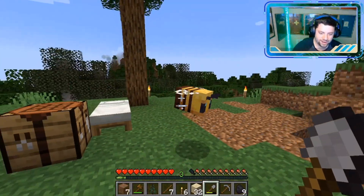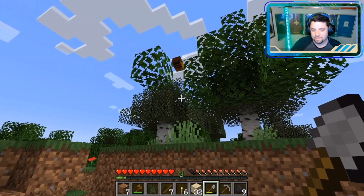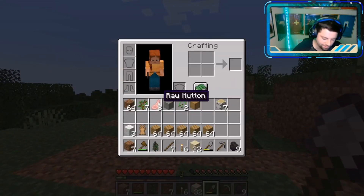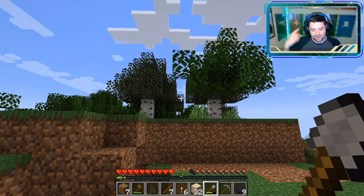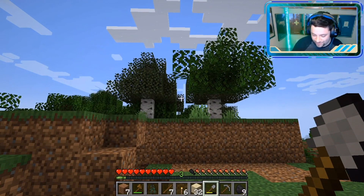Not gonna lie — in real life, big wings from insects freak me out when they fly by my ear. So when I was in my crafting menu just now and that freaking bee flew past in my headphones, it freaked me out. It made me want to like swat at my headphones in real life.